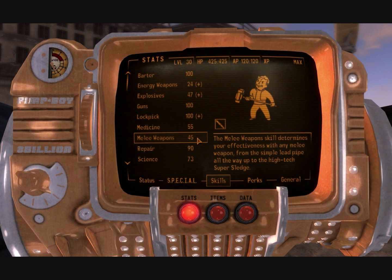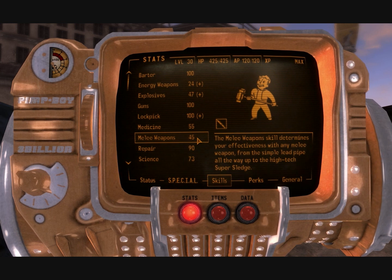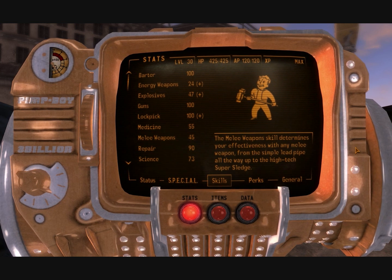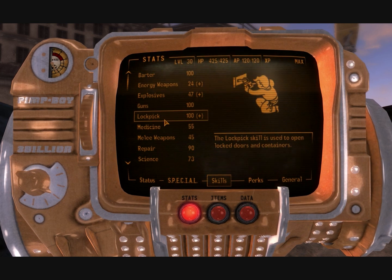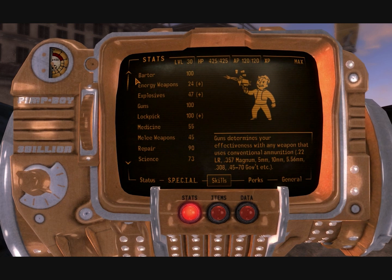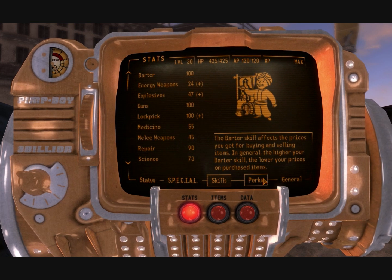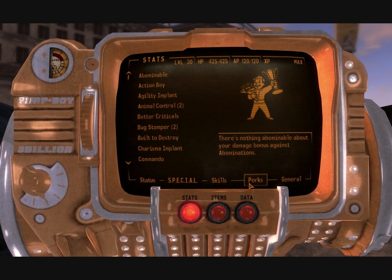If you want to get to 45, you go to 33, and then get the other 12 points by reading the books — you're going to have to search for those, and you can use the wiki for that. Basically you don't want to waste any skill points. You could do this without collecting any books, but you just wouldn't have 100 barter or whatever else you chose to increase. I also wanted explosives for a certain quest, but that's something else.